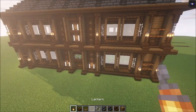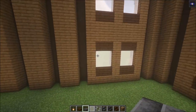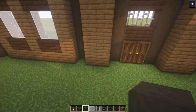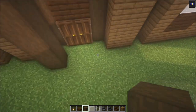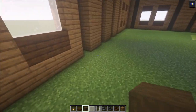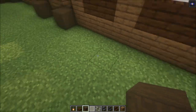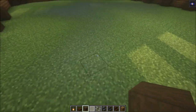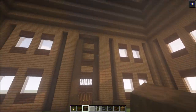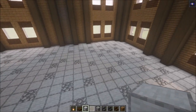Now I will fill the roof in with some deepslate. After that we are going to decorate the interior. For the interior, repeat the wooden pillars on the inside. I will outline everything so it's easier to see. Then replace the floor — I'm going to mix this with some smooth stone and cobblestone. After that we are going to divide this into rooms and decorate the second floor as well.